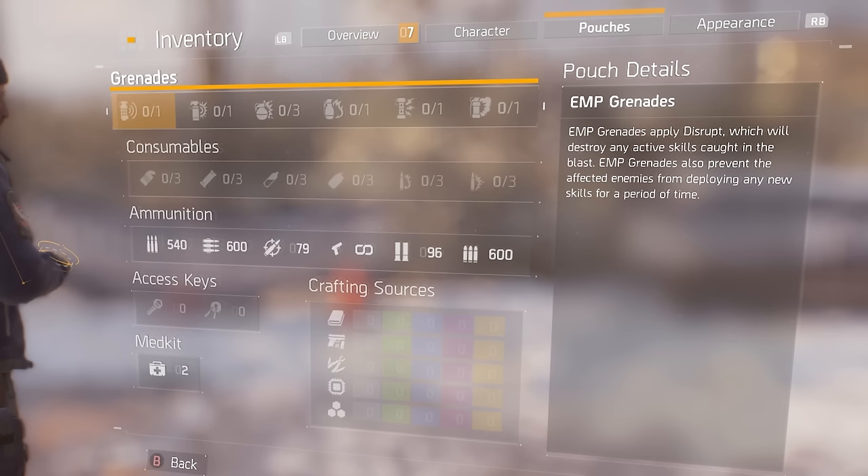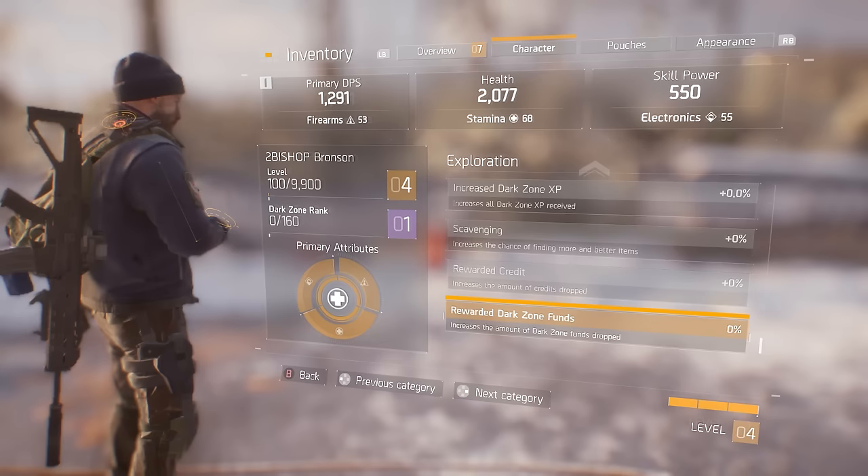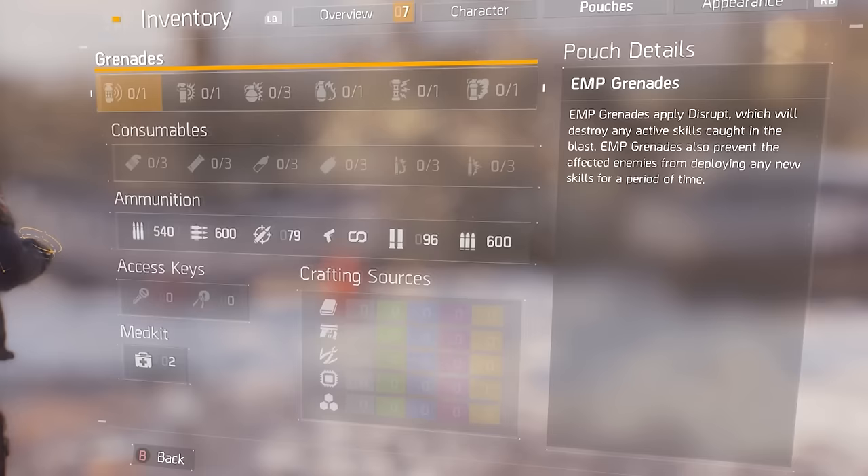In the pouches tab, the player will be able to store all sorts of grenades, consumables and ammunition. And here, everything has their own independent limit, which of course you will also be able to increase as you play the game. So let's take a look at a few of these objects, starting off with all the grenades, more precisely the EMP grenade.